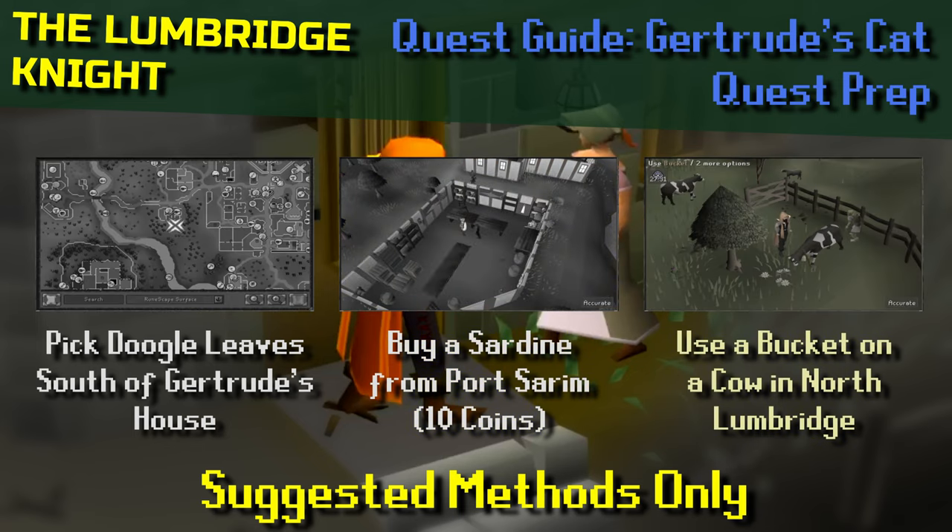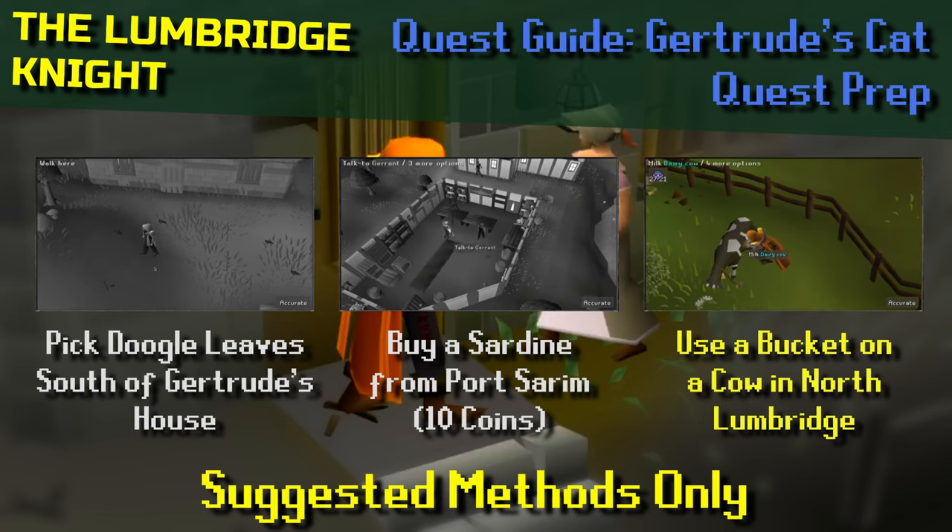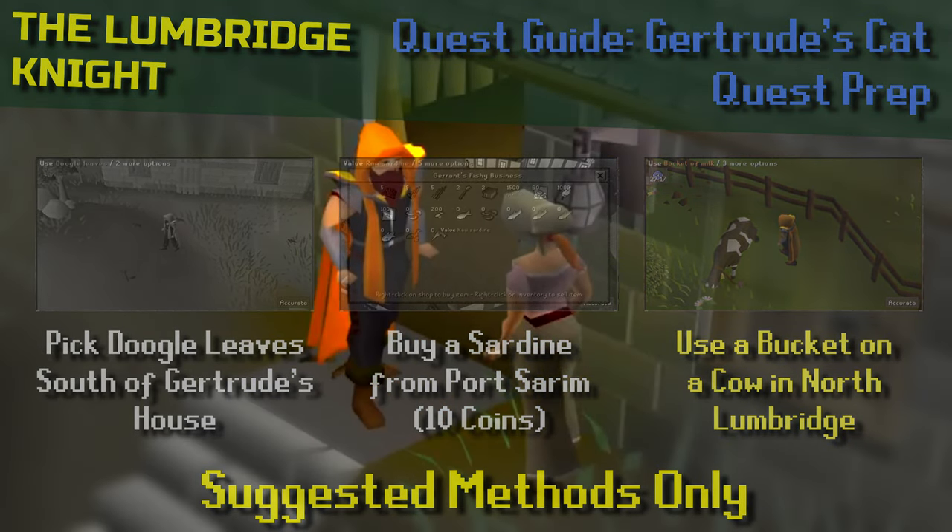The last prep item is to milk a cow. There are a few milking cows — these can be found on the map with the dairy cow sign, and there are two in Lumbridge which are probably the easiest to use.